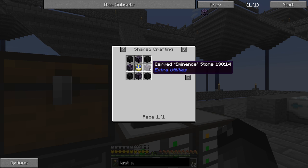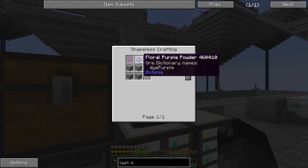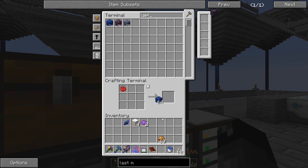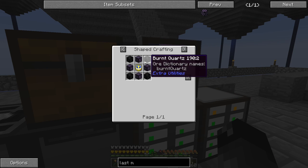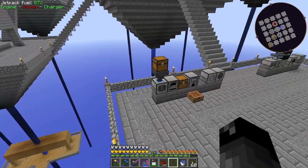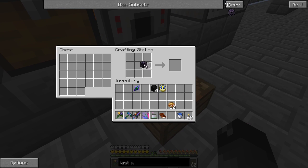To make this portal we need burnt quartz - so quartz blocks that we smelt to get the burnt version. We also need carved eminent stone which is purple dye, ender pearl, and some stone. We have rose red and lapis to make purple dye - second time recently we've had to make that. We also need a clock which we already have made. Let me smelt up the quartz and craft this all together.